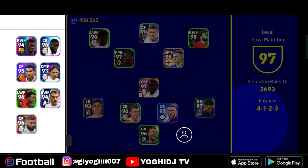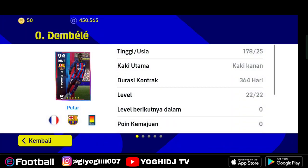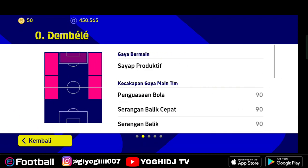Di sini Ousmane Dembele, seperti yang sudah kita bahas tadi, dia merupakan pemain Barcelona yang tinggi 178. Kemudian kaki terkuatnya itu adalah kaki kanan. Jadi di posisi RWF, Dembele bagus sih, cuman kurang efektif. Karena kaki terkuatnya adalah kaki kanan, baik itu tendangan lengkung ataupun sebagainya. Untuk yang pink terang ini adalah posisi yang bisa teman mainkan untuk Dembele — yaitu saya produktif — di LWF, RWF, LMF, ataupun RMF. Saya produktif ini beda dengan saya penjelajah.